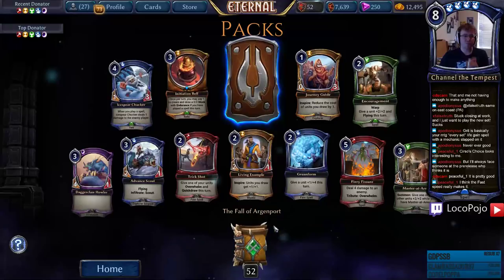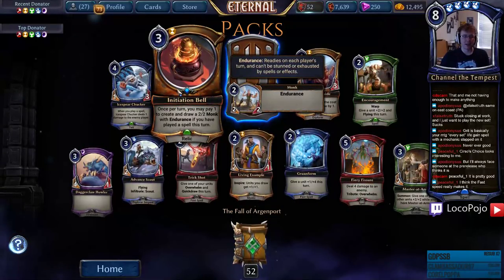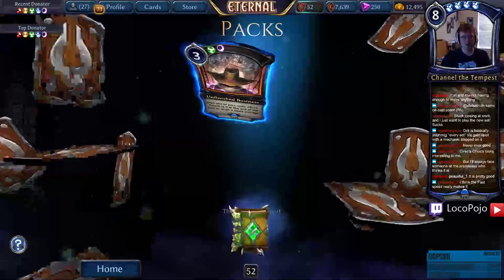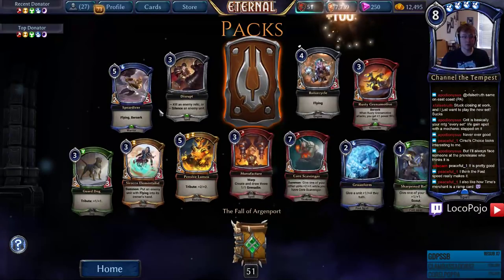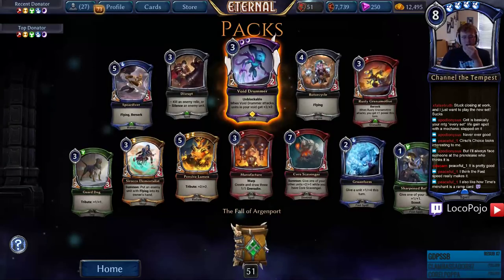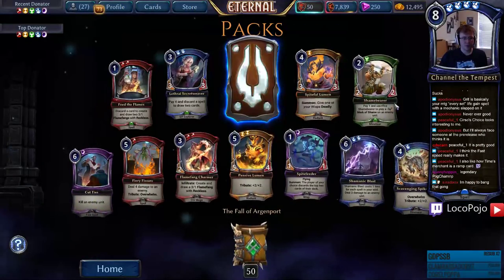Initiation Bell — pay one to create and draw a 2-2 Monk with Endurance if you've played a spell this turn. Seems like a reasonable bell — I'm happy to bang that gong. Spear Diver, Rotor Cycle — looks good. What's the legendary? Our first Void Drummer — not one I really need copies of, but we might build a Scream deck. Secret Weaver, Feed the Flames, Spiteful Lumen — I think we're getting through most of the commons and uncommons now.